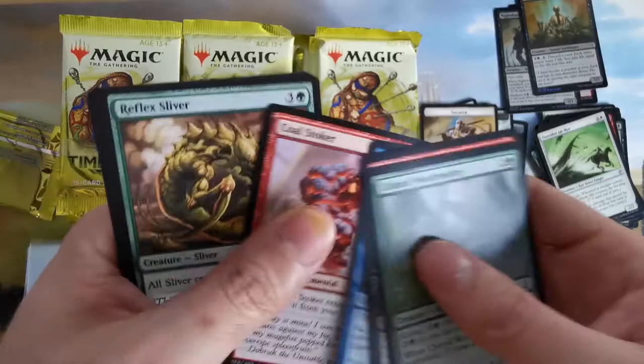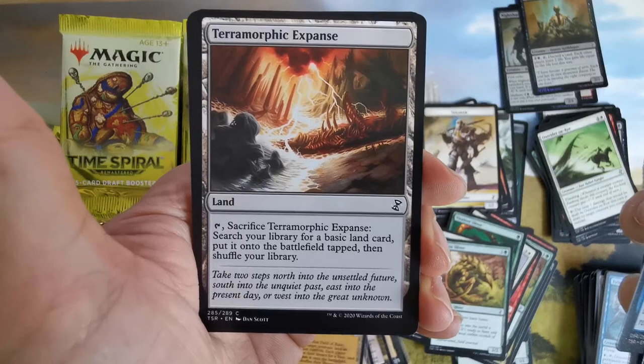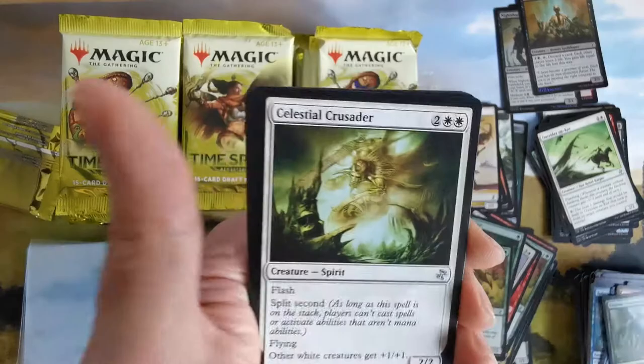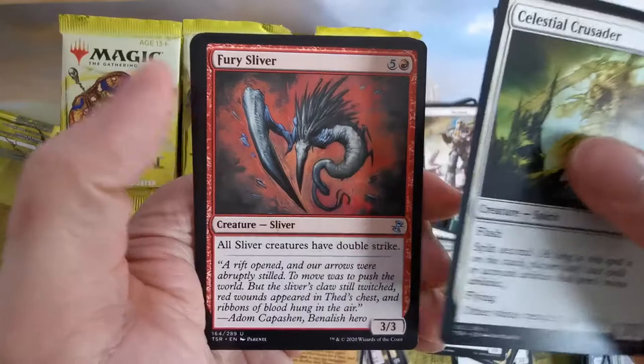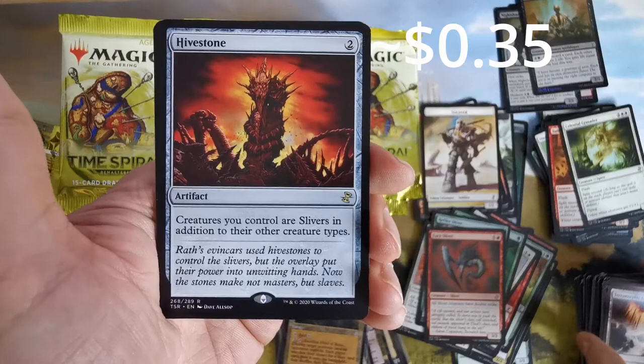Slivers have haste. Deadly Grub is not so bad. We have a land sacrifice searcher — like an evolving wilds. Then we have a spirit with flash and split second — interesting. We have slivers have double strike — very nice but costly.